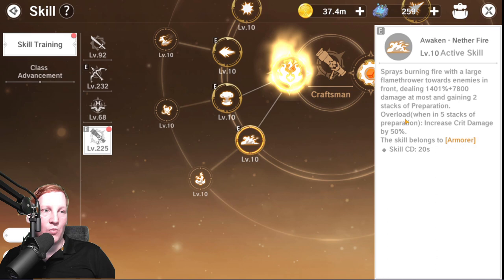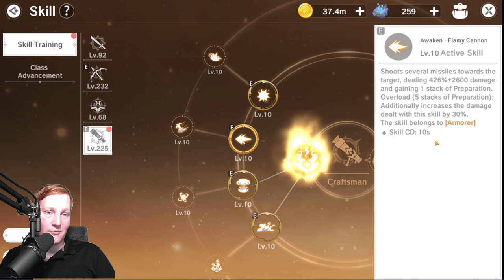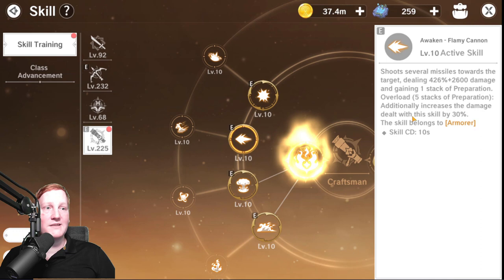That 50% crit damage applies to you, not just the skill. Flamey Cannon is also bugged right now — it's been reported that it says it increases the damage you deal with the skill by 30%, but it's instead increasing your attack by 30%, which as you all know is ridiculous.